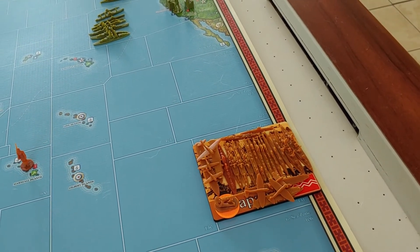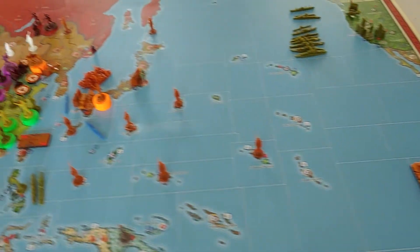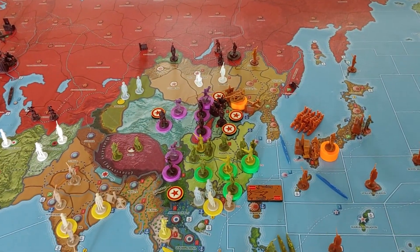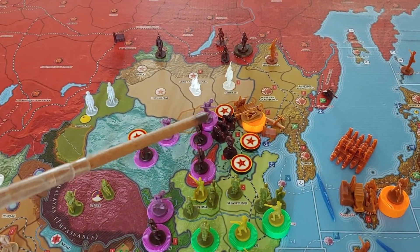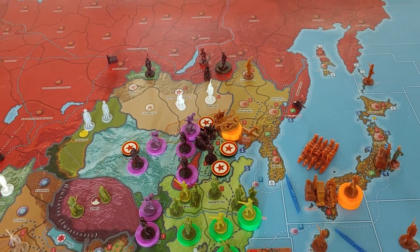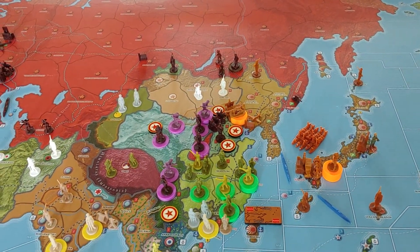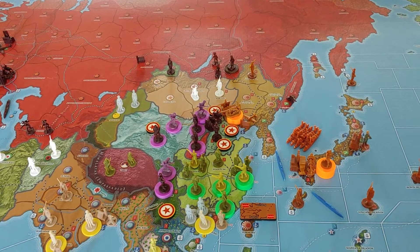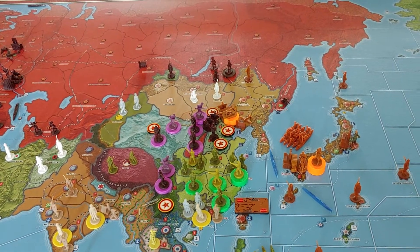On the Asian mainland, there's been no combat with the Chinese, but Japan has built up a decent force in Rihi: a cavalry, a motorized infantry, a fighter, and about six or seven infantry in that stack. Not a lot of offensive punch, but pretty good defensive power to dissuade the CCP and the KMT from getting too aggressive against the Japanese themselves.